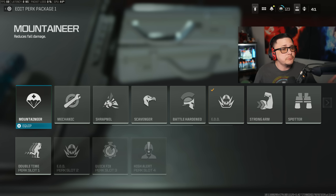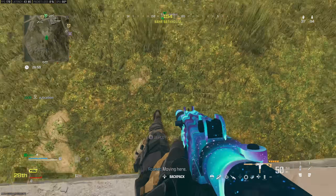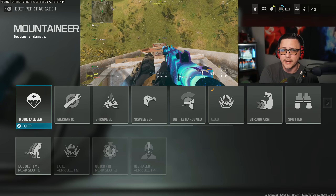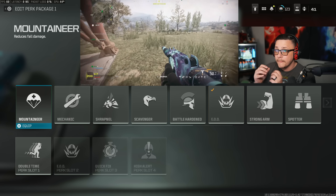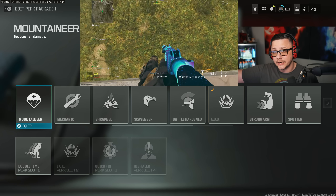Mountaineer just says 'reduces fall damage,' which doesn't sound all that great, but this will literally double the amount of fall damage you can take before it's lethal. Normally at around 13 and a half meters if you fall it'll be instant death. Up until that you'll get various degrees of damage that'll tick away at your bar. This perk literally doubles that height up to 27 meters.